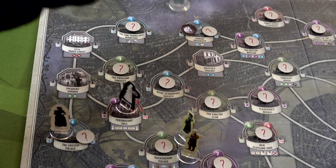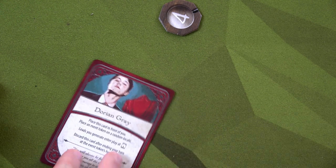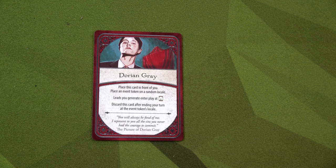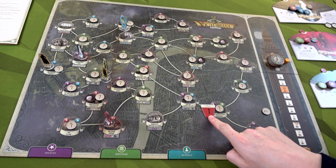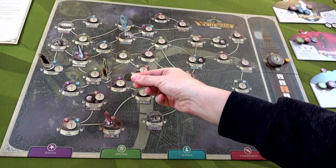Round two: Dion is the active player. She goes one, two, three and investigates the lead that's almost cold. We flip it — it's a setback. Unfortunately with setbacks or advantages you don't spawn another lead, so we only have three leads on the board. The setback is Dorian Gray: place this card in front of you and place an event token on a random locale. Leads you generate enter play automatically paid down at the 30-hour mark. We roll for the event token location — occult nine, the Metropolitan Tabernacle — way over there.